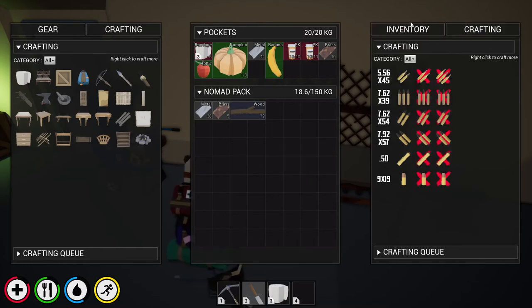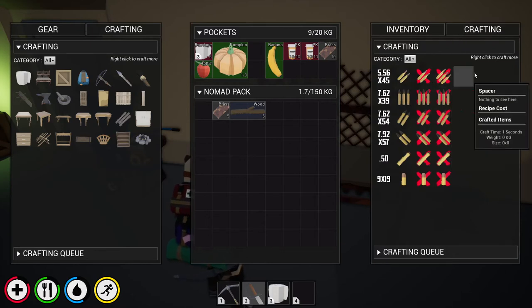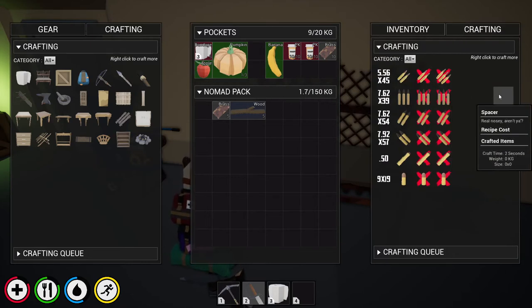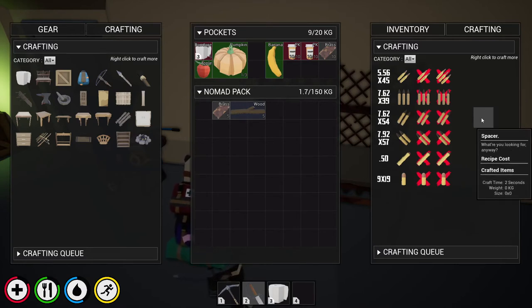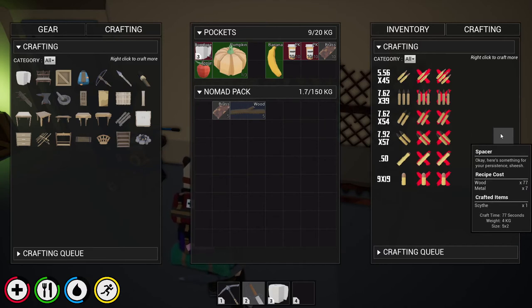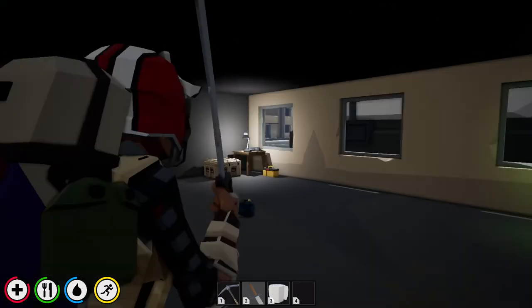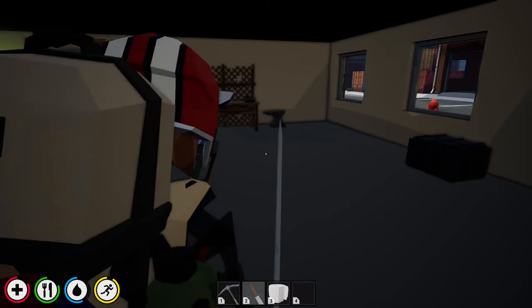Go over to crafting — or infantry — and put your wood in there and a little bit of metal. If you look over here there are some items listed; keep looking and eventually you'll find one that says 'Spacer.' It requires 77 wood and 7 metal. Click on that and it takes 77 seconds to craft — we'll speed this up so you can see it.